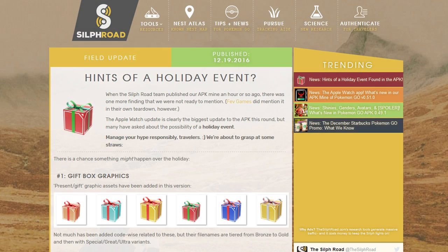That's not everything though. The Silph Road has already done their app data mine and this is what they came up with. They found a whole bunch of image files within the app itself that are basically images of presents of various sizes. Not much has been added code-wise related to these, but their file names are tiered from bronze to gold, with special, great, and ultra variants. So we're assuming this is going to be the Christmas event. They also have a metadata attribute named HasHolidayItems that's appearing in relation to the shop, so we're thinking maybe the shop feature is going to get overtaken by this holiday present feature. Maybe we're going to get free items or reduced prices or something like that.